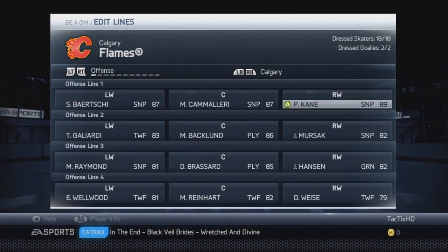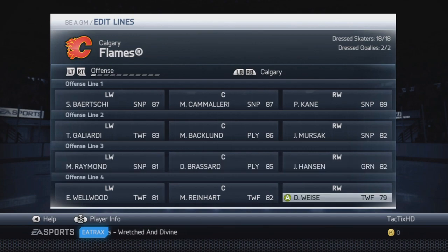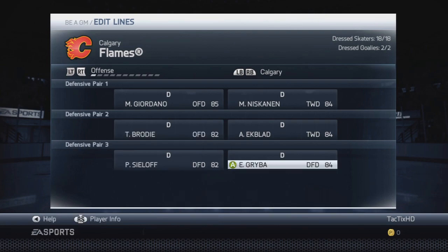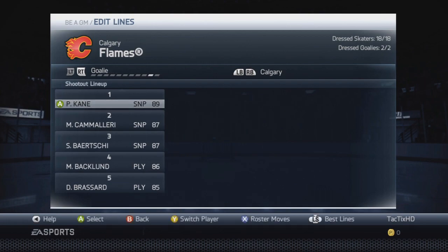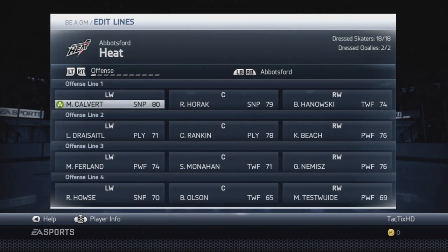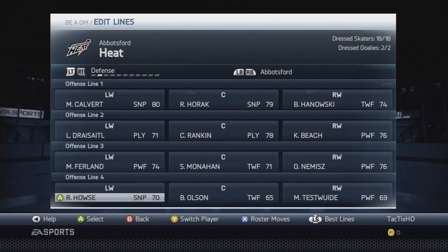Hey guys, StatixHD here with Season 4 of my NHL 14 Calgary Flames GM Mode series. The forward lineup is looking pretty good — the only player below 80 is Weiss on the 4th line right wing. Defense is all 82 and up, mostly 84s — we have four 84s out of six, which is a really strong defense. In goal, we have Smith at 83 overall as the starter and Danx at 82 as the backup. No elite starter, but two solid goalies — if one isn't playing well, the other can step in.